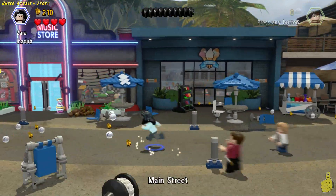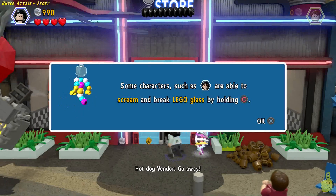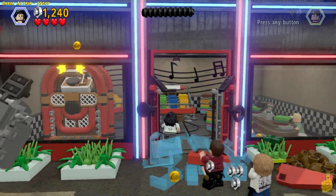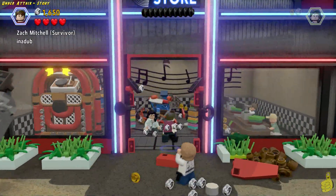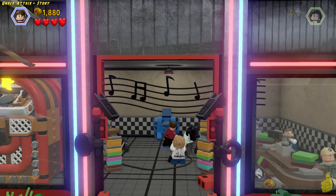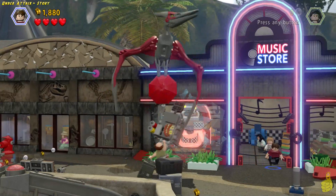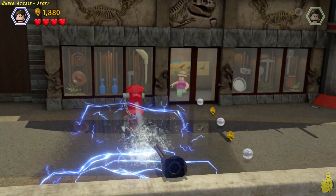As we start things off we've got Zara, who is the chaperone for the young boys. We're going to go ahead and take her over to the music store and use her loud, shrill shriek to go ahead and bust open the glass doors, giving us access inside. Now we'll switch to the older brother Zach, and use his wrench to repair the power switch for the jukebox. It fires up the music and scares away the Pteranodon.